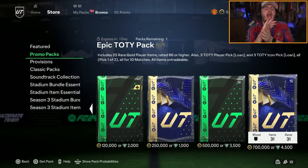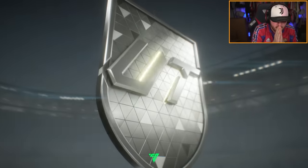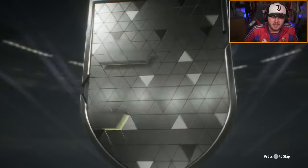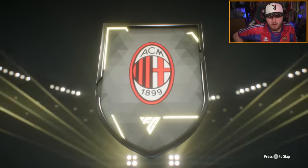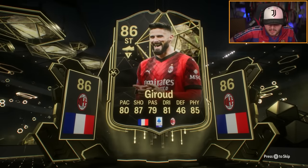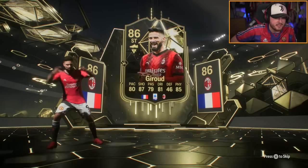700k Epic Team of the Year pack. I have got my Retro Barcelona shirt on, hoping for Putellas or Bonmati. We do not get ourselves a Team of the Year, sadly — we get ourselves an in-form. It's Giroud, and probably Donnarumma or something in there as well. Very boring. Not interested. Not excited. Not happy at all.